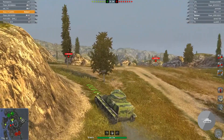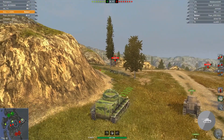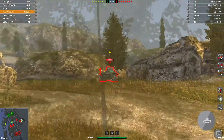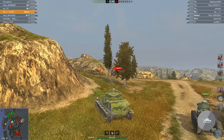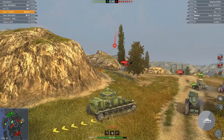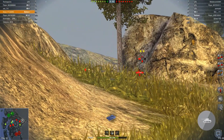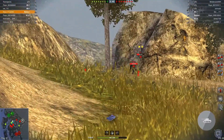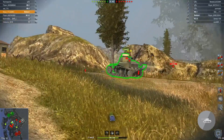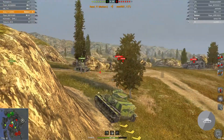Maybe we can put the first shell of the game into him. Aim, shoot — 32 damage, not so much. This time we'll put AP into him and we missed. Come on Cunningham. 136 damage — that's a pretty nice shot! Do you think he'll pop out again? I don't think so — he would be afraid. Let's go kill this American T1. T1 Cunningham is out of the game.